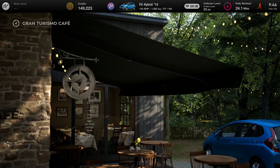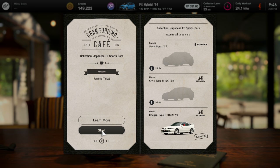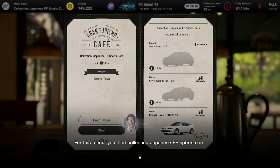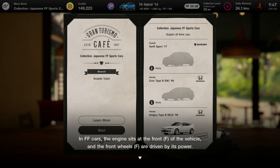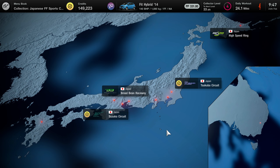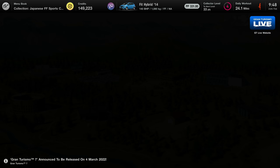The next collection is Japanese front-wheel-drive sports cars. For this menu you'll be collecting Japanese FF cars — where the engine sits at the front of the vehicle and the front wheels are driven by its power. Collect three of them and come back when you're done. We've got Tsukuba and Suzuka — that's where we need to go next. And we now have Brand Central to purchase brand new cars — zero miles. We've unlocked it!